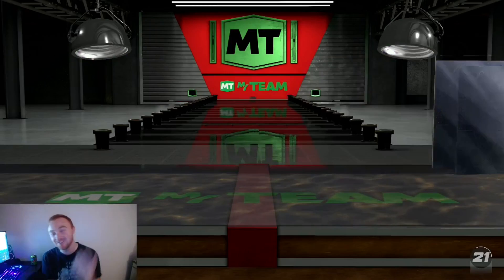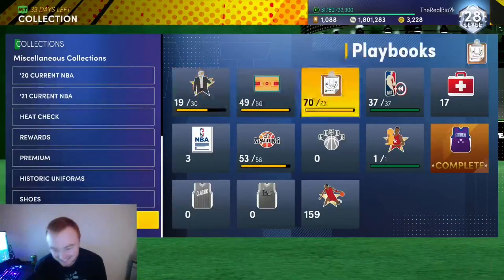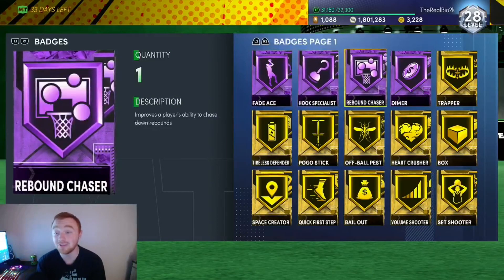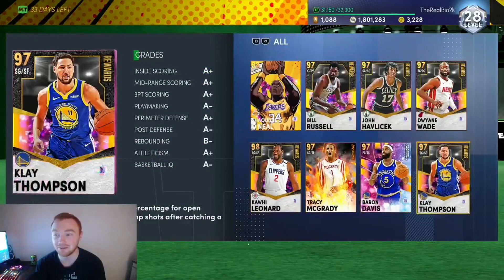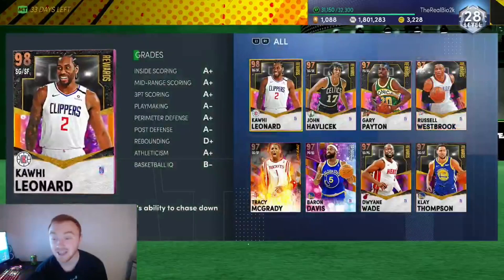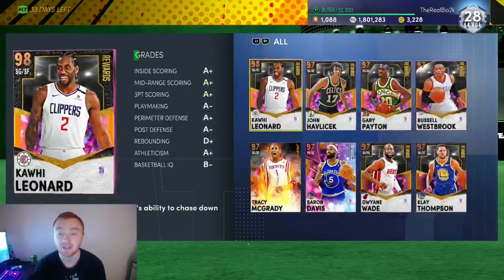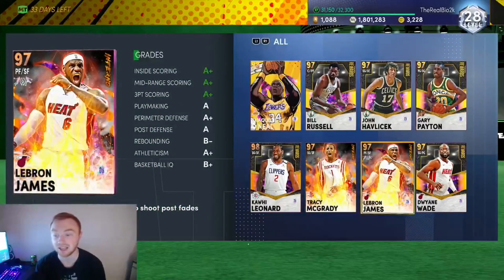Fade Ace isn't really terrible, but in one video, three hall of fame badges when we were only guaranteed one — hall of fame Dimer was the biggest W of them all if I'm being completely honest. Literally getting hall of fame Dimer is clutch as all hell, so I will gladly take that. Rebound Chaser — I could even put that on a guy like Kawhi, but I'd rather put it on a big that doesn't have it yet.